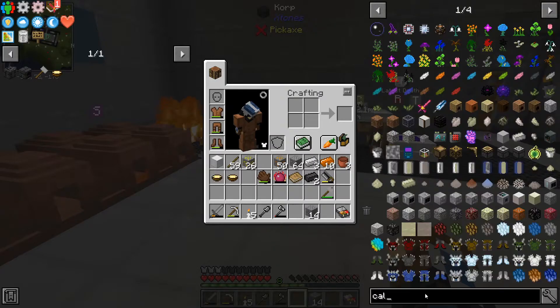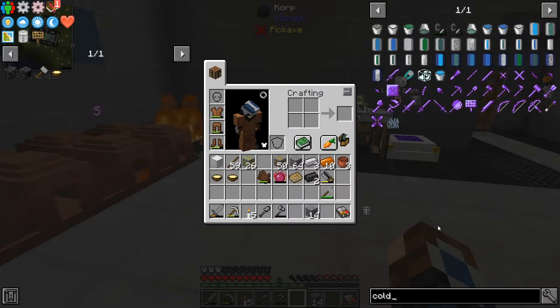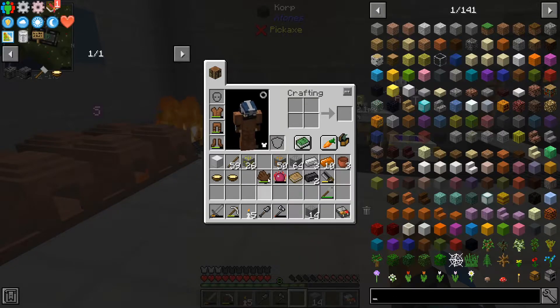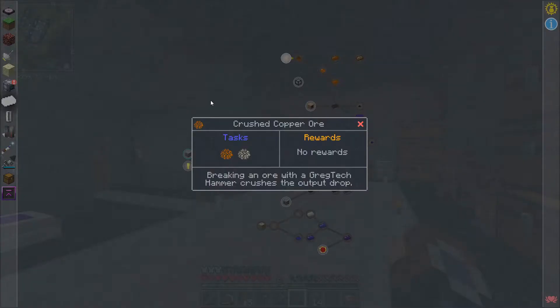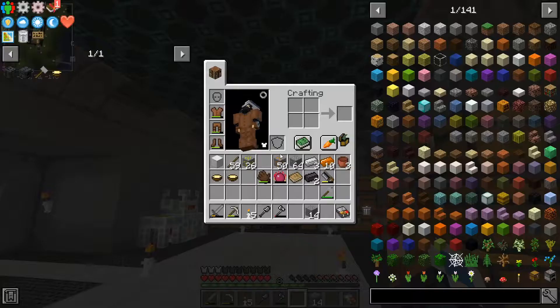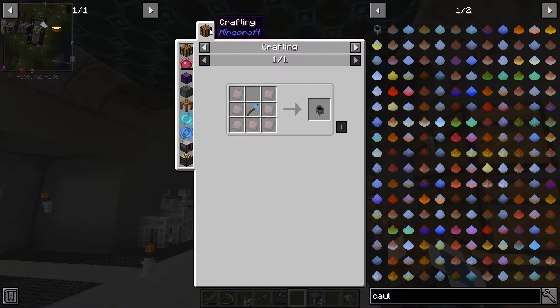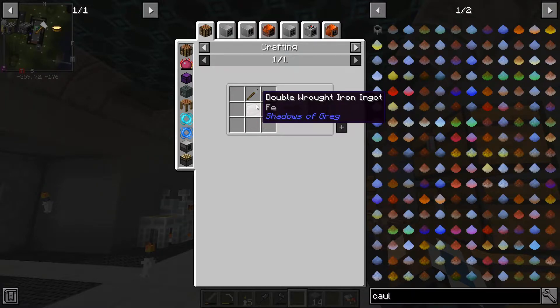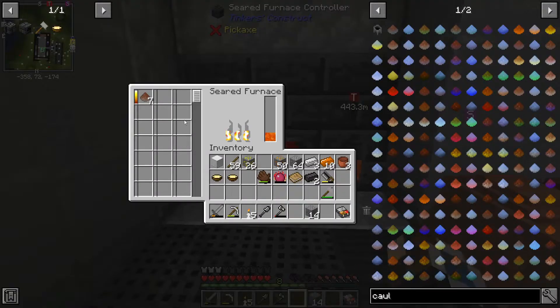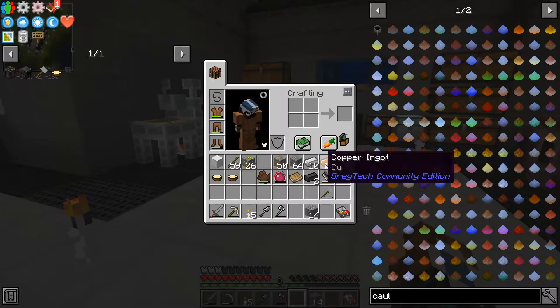To make a cauldron — how do you spell cauldron? Alright, cauldron. We take our hammer and wrought iron plates. That's a lot of iron we're going to need. But this is about to finish melting up, and that will give us seven iron ingots — much easier for getting us the ores that we need.